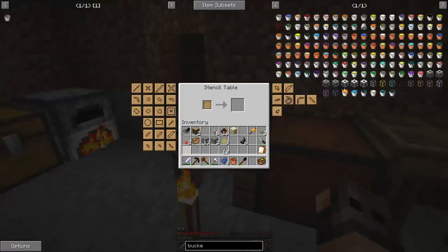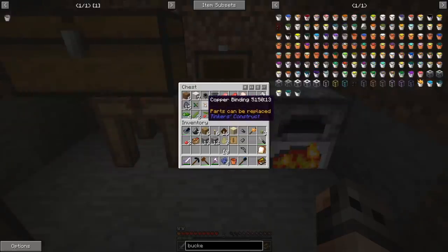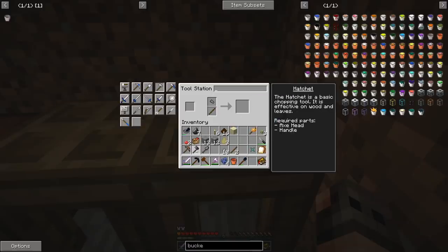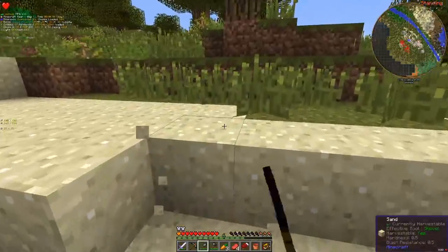In this modpack we actually have the Iguana Tweaks, so your Tinker's tools are going to get upgraded. We just need the tool rod. All the heads are going to be made out of flint since we don't have access to any other material. I did find some bindings in the village - copper and slime. Ladies and gentlemen, this is our first Tinker's pickaxe, and of course the shovel and a hatchet.